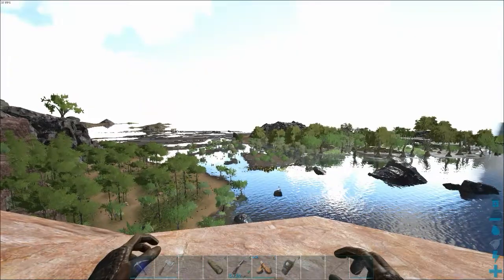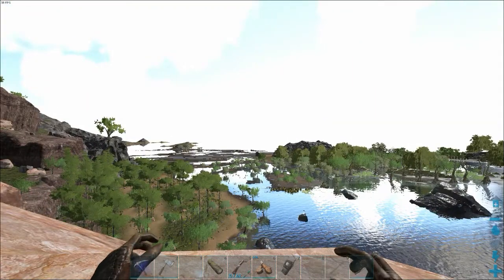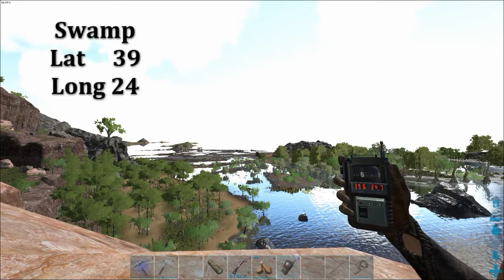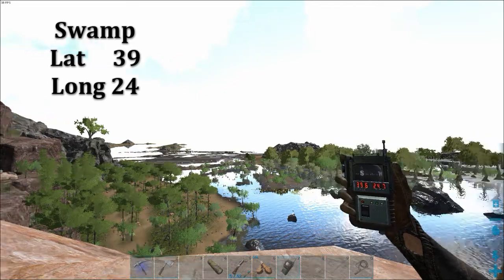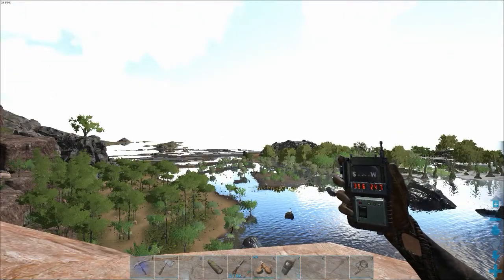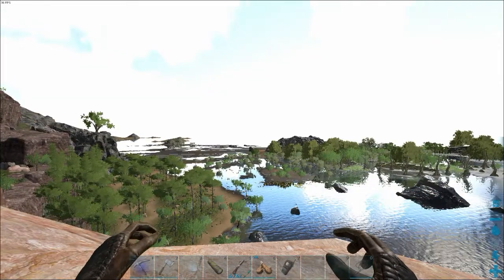In front of me I have the swamp. This is the area where I find it easiest to find the snails, and it's also the safest. We are at coordinates 39.6, 24.7. From this position you can clearly see the whole swamp. This is not the only swamp area, but it is the area where it's easiest to find the snails.